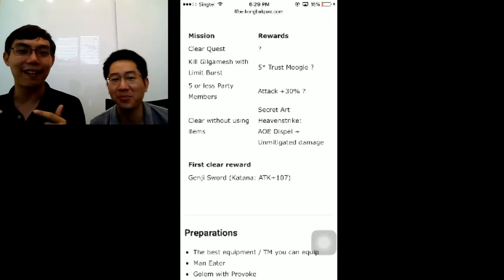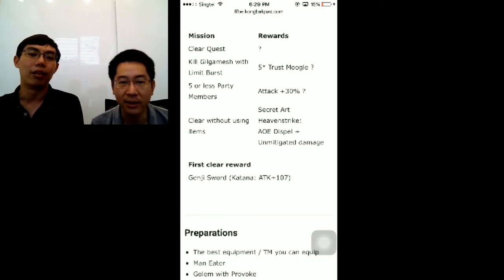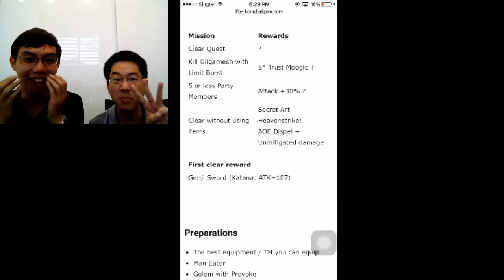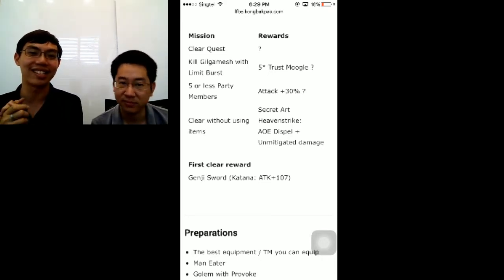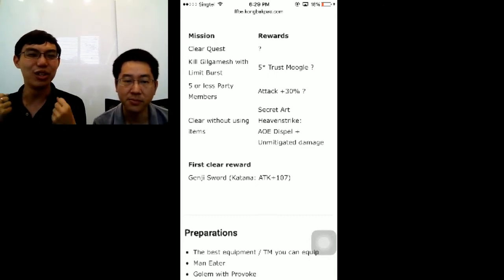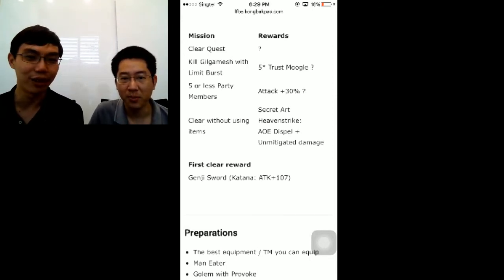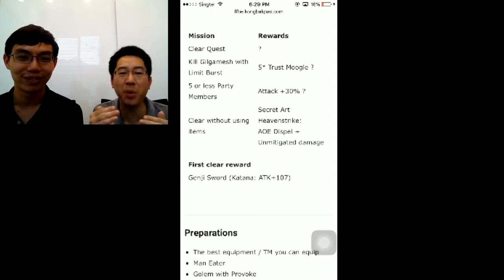It's 10% trust. I really need that for my Chizuru as well as my Darkbill. Next up, this is really difficult — 5 or less party members, you can get attack plus 30%. I cannot wait to get my Noctis this, so that my good friends Titus and others in F&B can use my Noctis to be the true whale that it's meant to be. Clearing without items gives you the secret art called Heavenstrike AOE Dispel — that's super awesome with unmitigated damage, up there with the top tier physical attackers.